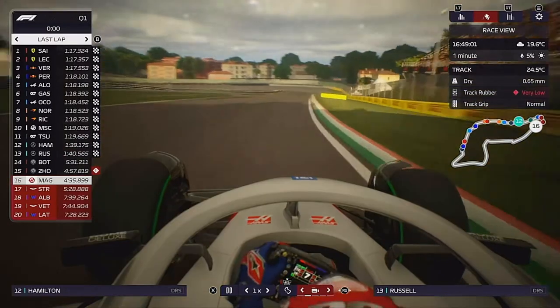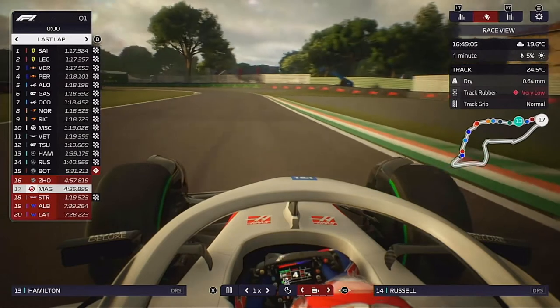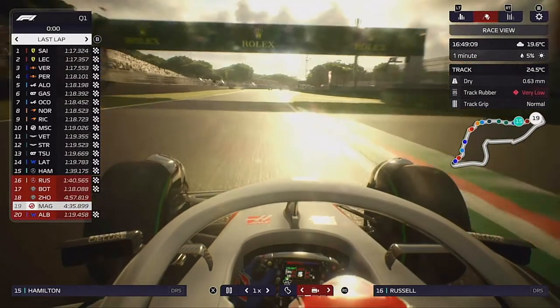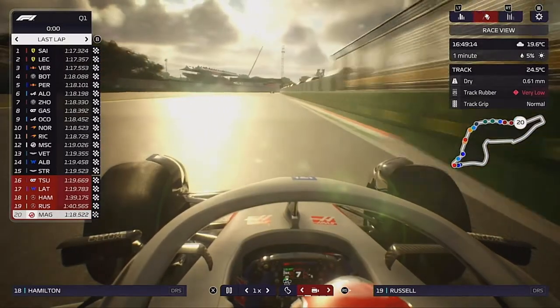Both drivers are slipping down and down — we are on the bubble, and risking it has not paid out. Hamilton and George are both in the drop zone, and we are going to be starting the grand prix from the back.